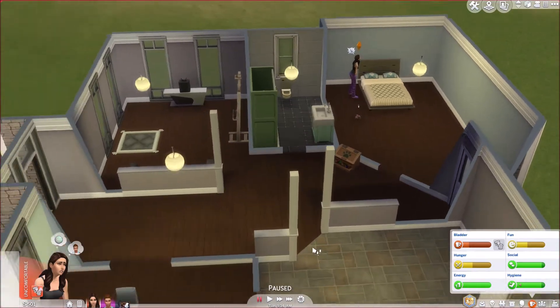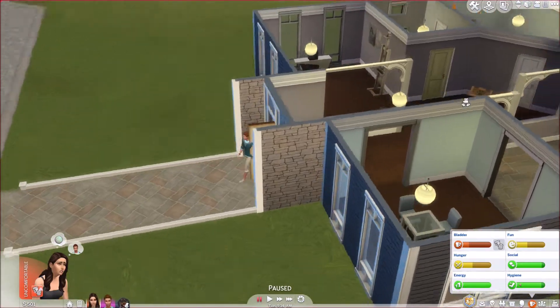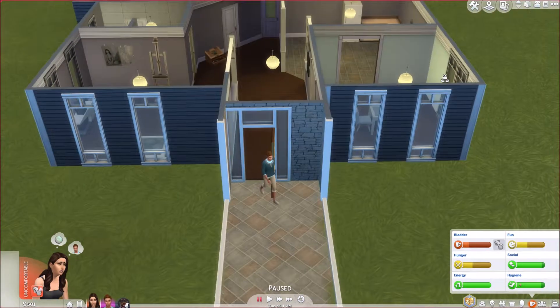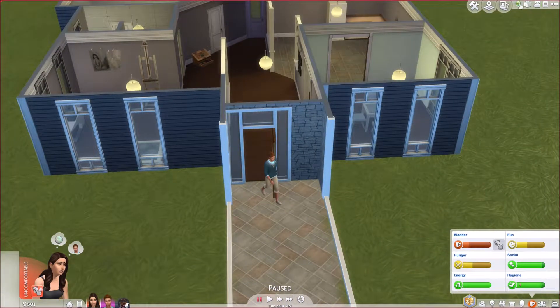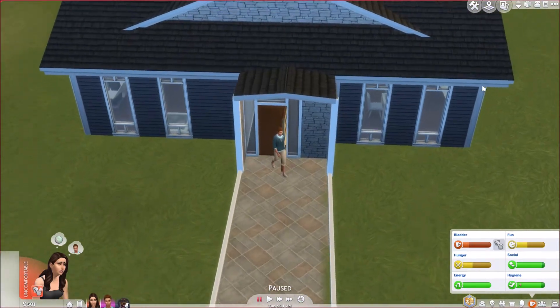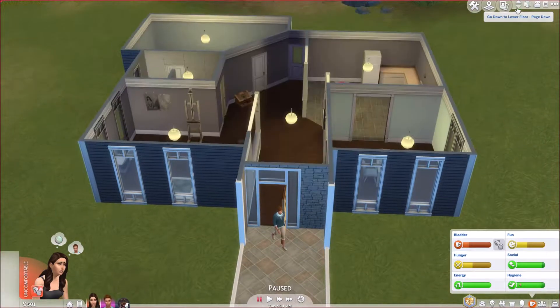Cassie has to go to the bathroom, but let me put the walls up. Here we are — actually, I'm going to fix this right now. This does look better in person but I know what to fix, so I'll be right back.